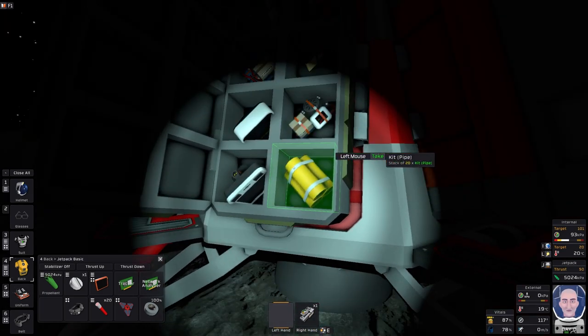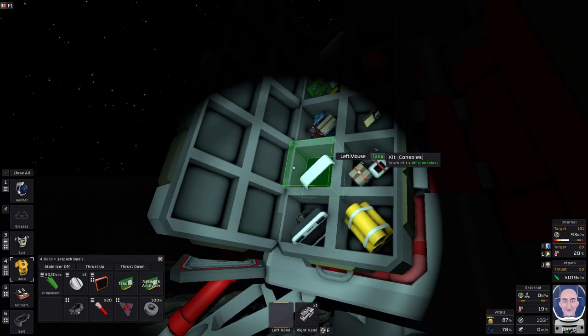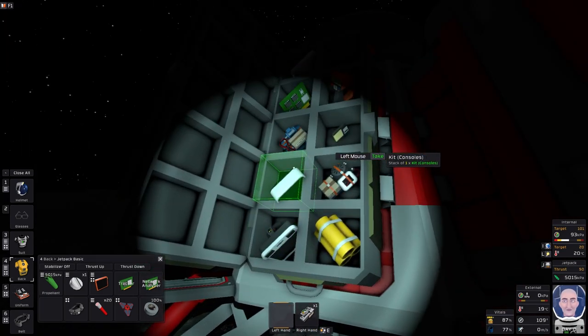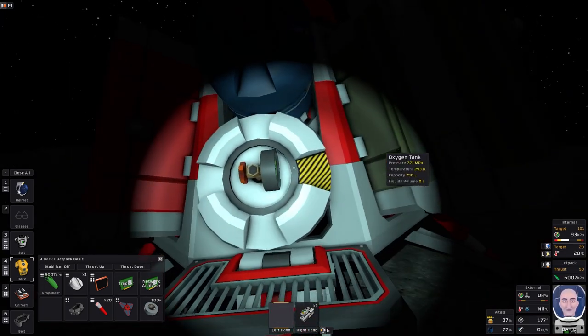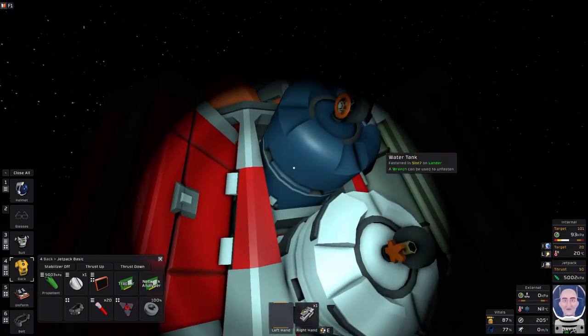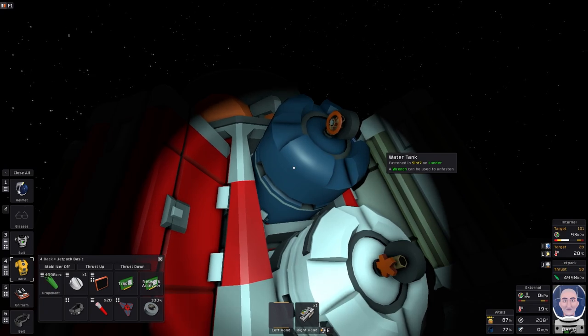This is the airlock supplies — it's got everything you need to make a simple airlock. Obviously there's no atmosphere on Mimas so you need one. There's a pump and a vent — everything you need for making that. You've also got oxygen and a water supply, so water doesn't become such a major issue to start.